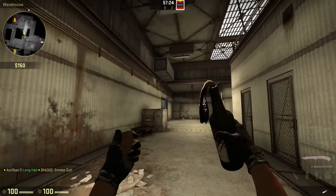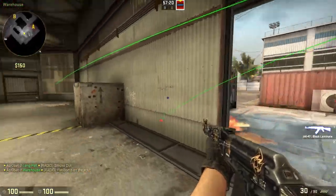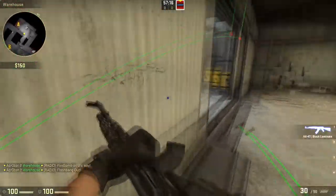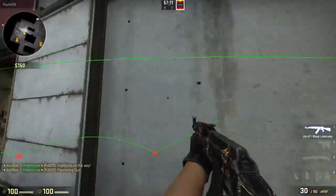Right before the smokes pop on A site, the lurk will be playing A main. You'll want him to pre-mawl forklift, and then just sort of flash himself out, and then just try and go frag hunting to sell the push.